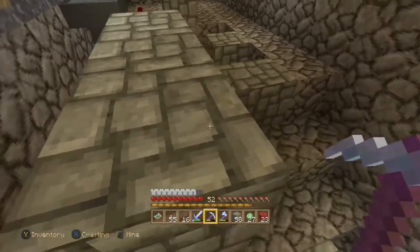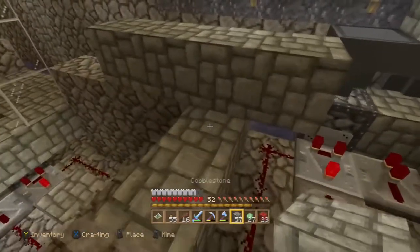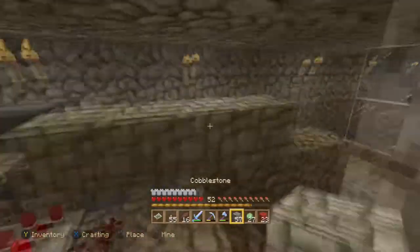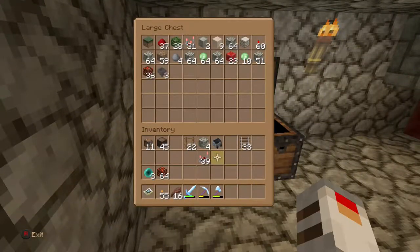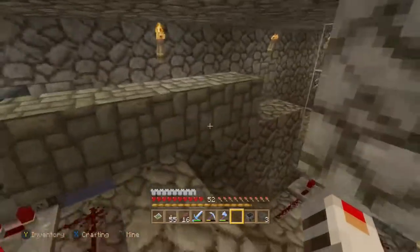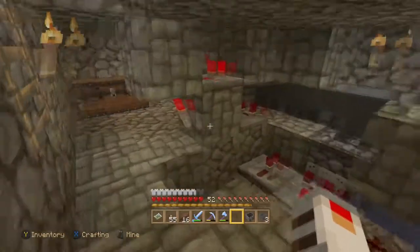I could put a block right here — that might stop it — and just do it like that. There we go, that works for me. I'll put another one right here just to make sure. It's a little unfortunate that I didn't have enough gold. I guess I'll remake that into a hopper minecart. I'll go check my resources — if I don't have any more gold, at least we'll work on the rest of the layers today. I'll go check and see if I've got any more gold — fingers crossed.